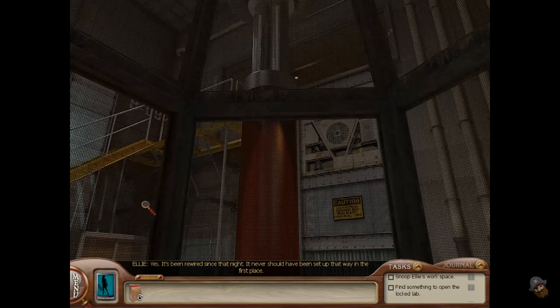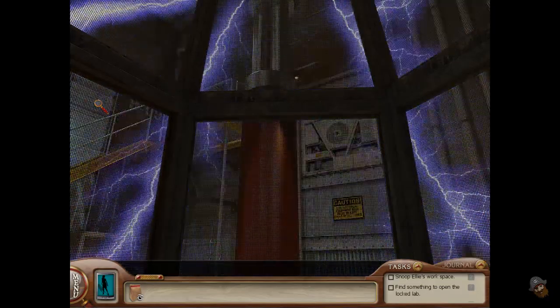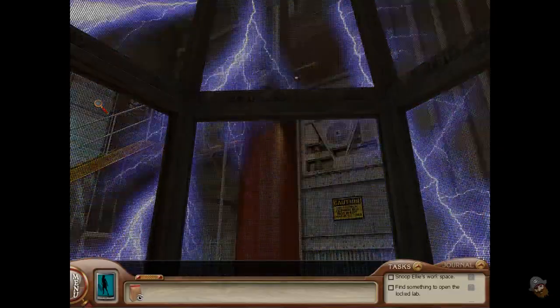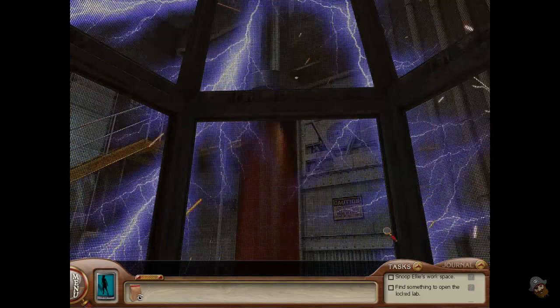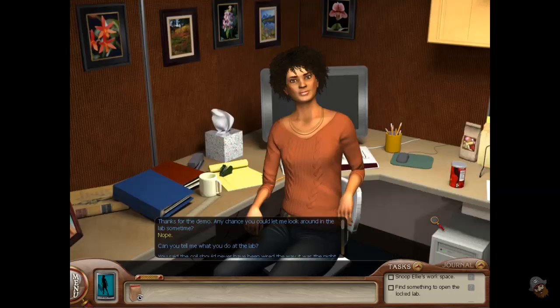It's been rewired since that night — it never should have been set up that way in the first place. Why was it wired that way? There must have been a reason, right? Now, I need you to focus on what we are doing — it's very dangerous. What you're in right now is called a Faraday cage. How does it work? Basically, it conducts the electricity away from whatever is inside it, keeping you safe. Thanks for the demo. Any chance you could let me look around in the lab sometime? Nope.